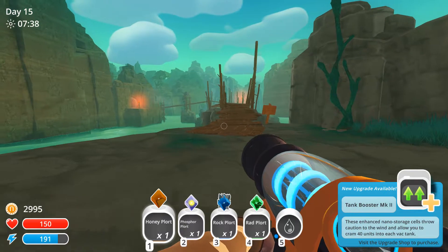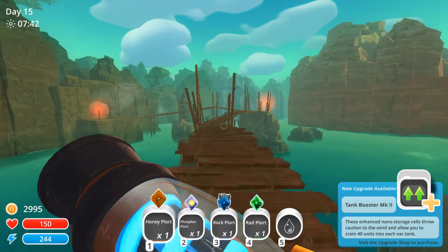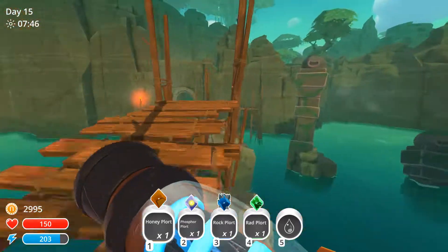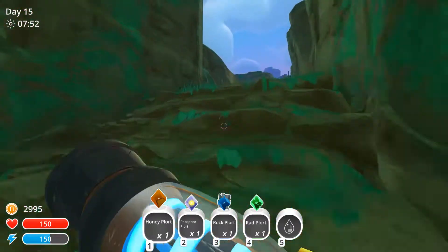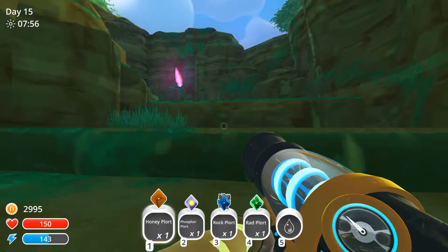We got the tank booster mark three — now we get 40 units. Now I know what we're spending our money on when we get back. I almost fell off the cliff. We're back to the Moss Blanket — I think that's what it's called. Moss Blanket. I knew it was moss something.